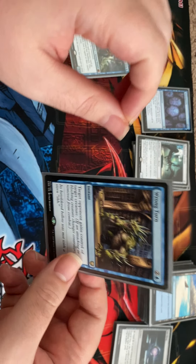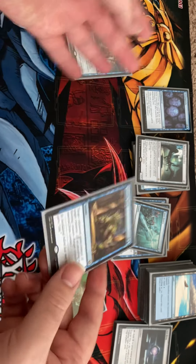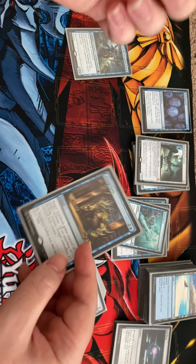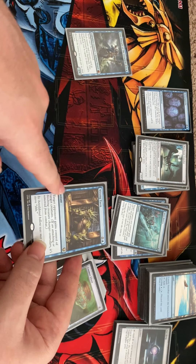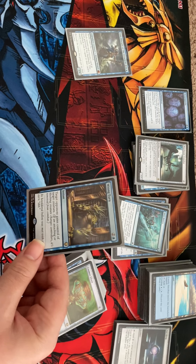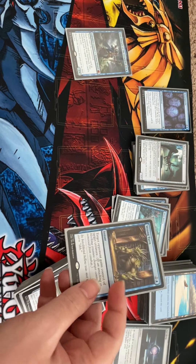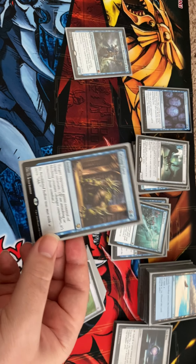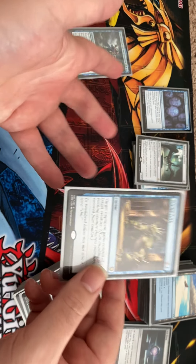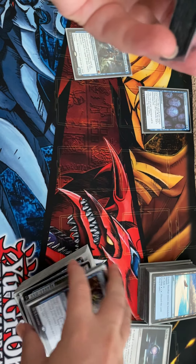Wrong Turn was absolutely hilarious in play. One person played a Vorinclex and I went 'Wrong Turn' — gave it to the person doing the worst at the table. Then a turn or two later someone played Avenger of Zendikar making 12 plants, and I cast Wrong Turn again — so the Avenger goes to another player and all the plants stay as 0/1s. With Disciple of the Drowned, getting that second cast of Wrong Turn was very impactful on a board state where big creatures were coming out.